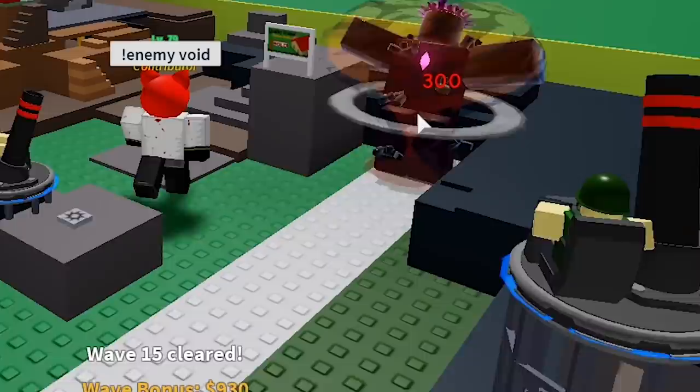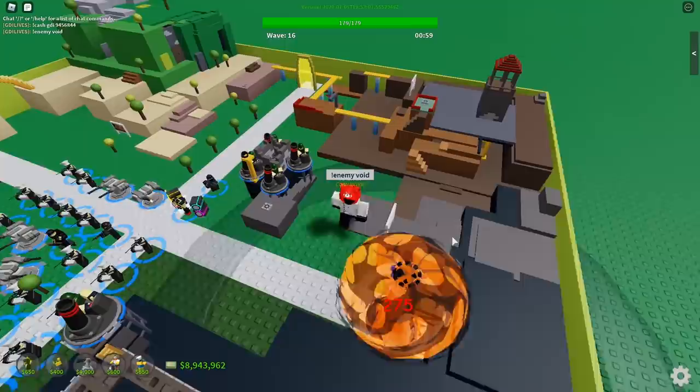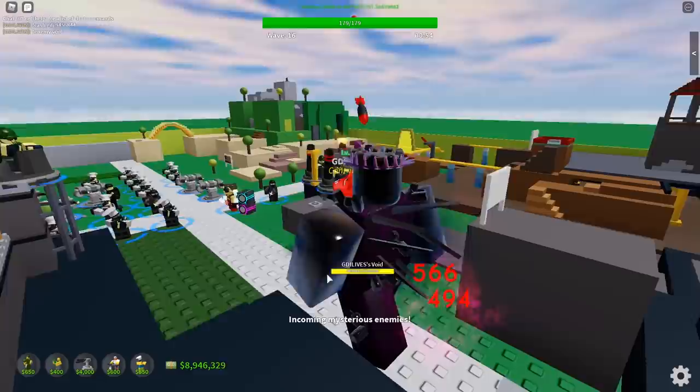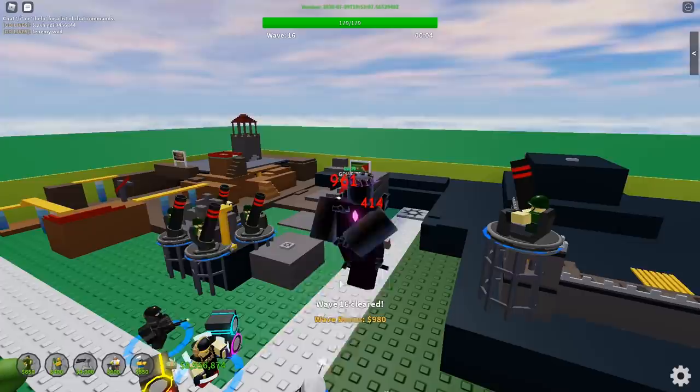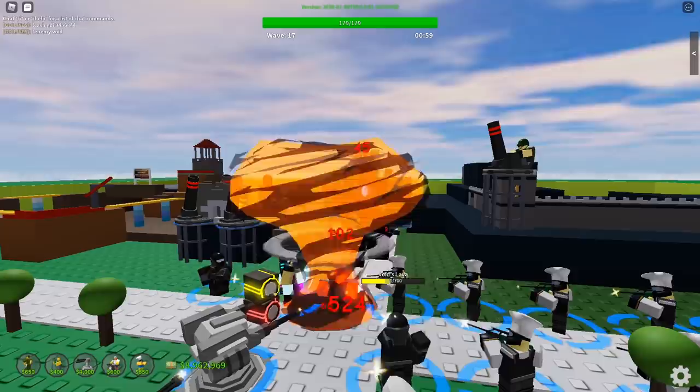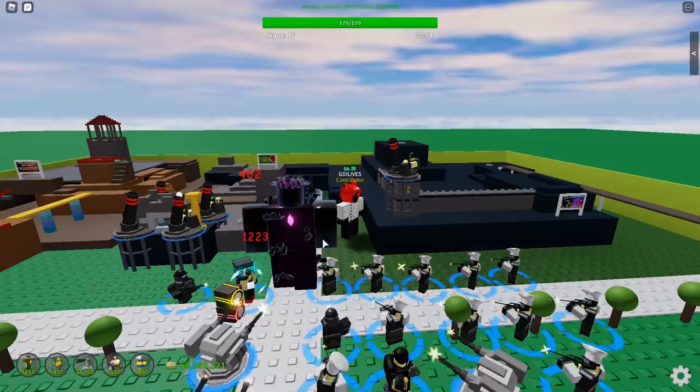I'm gonna type in enemy void and there we go — the void from Tarballs will appear and it has the exact same sound effect as well. It does a stun as well, like the little ground pounce that it would do from Tarballs. And there's new zombies as well like lava, but those die pretty fast.